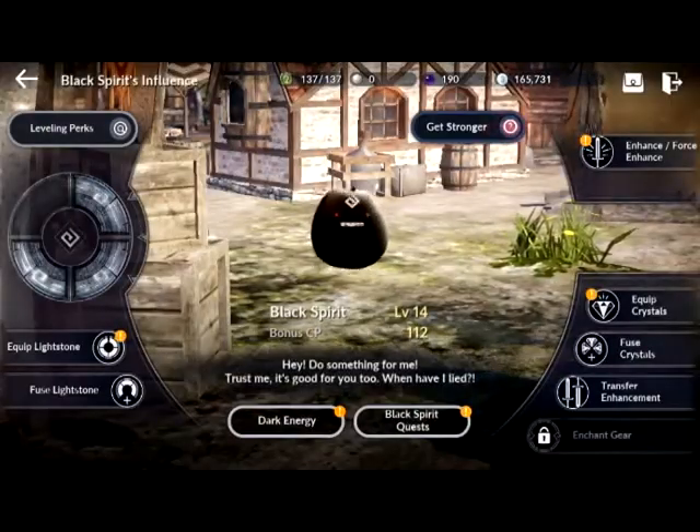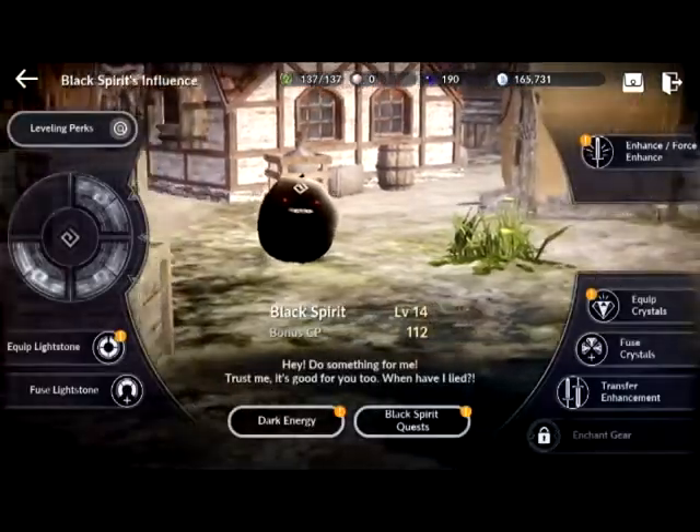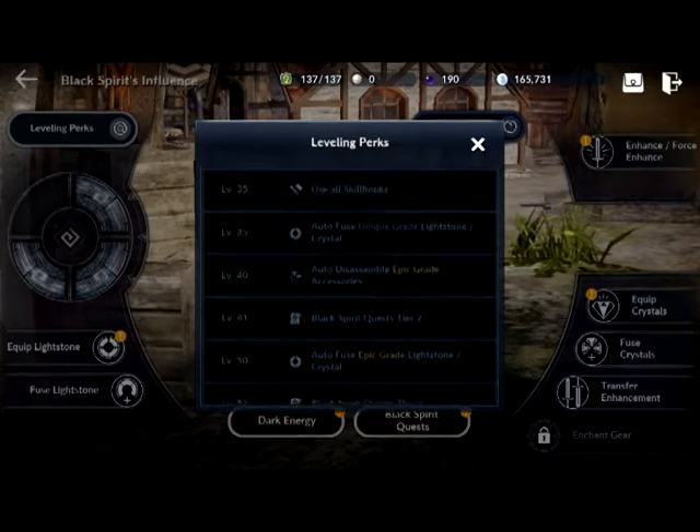My Black Spirit is growing a little bigger because I fed him lots — getting a little chubby there, aren't you little Black Spirit! Let's go into Leveling Up Perks. My Black Spirit is level 14, and this is my leveling up perk. The higher you go, the more perks you will get.